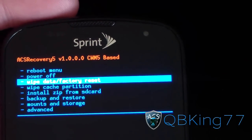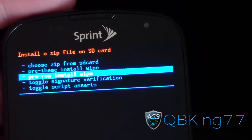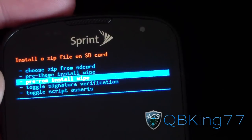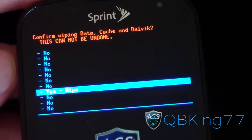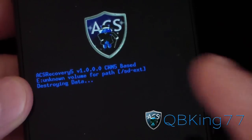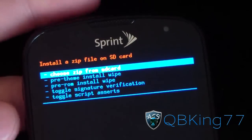If you aren't on CM7, you're going to need to wipe data, cache, and Dalvik cache. Go to Install Zip from SD Card and do the pre-ROM install wipe. If you're already on MTD CM7, just do the pre-theme install wipe. It's going to wipe your data, cache, and Dalvik cache, and once all three are wiped you're ready to go.